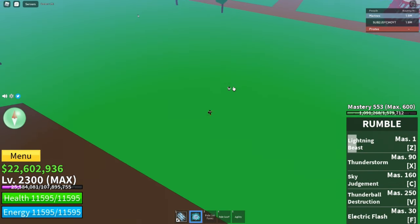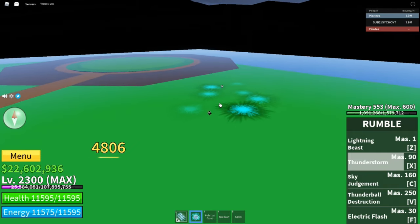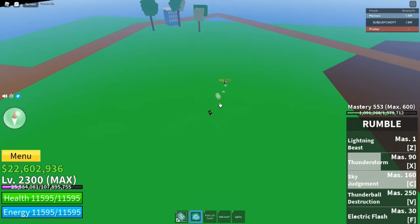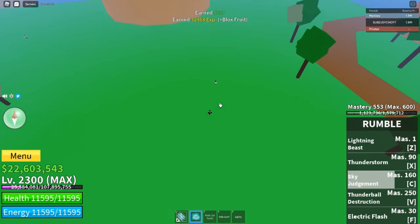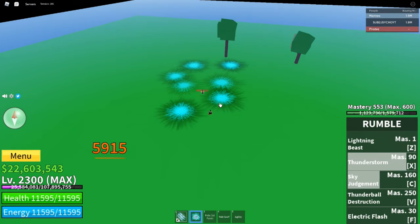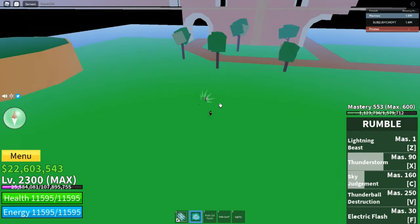Thunderstorm — damn, okay! Four thousand eight hundred damage. Now let's do Sky Judgment — two thousand? I feel like I can do more. Sky Judgment on this guy — five thousand nine hundred, basically six thousand! Thunderstorm is looking good, I ain't gonna cap.